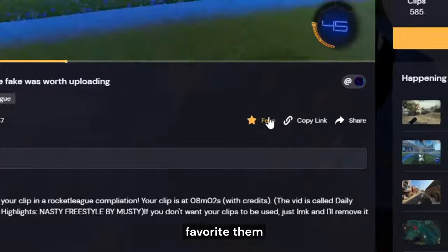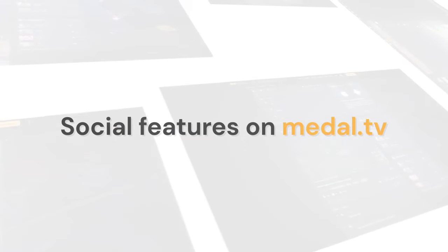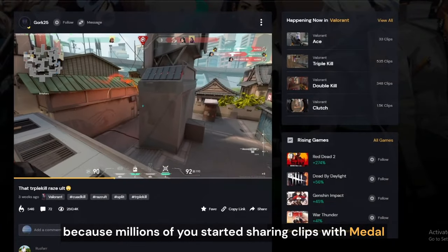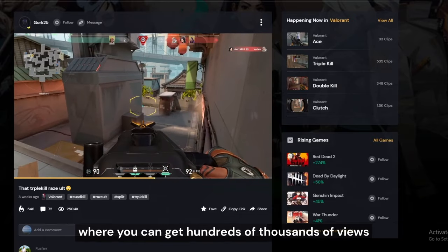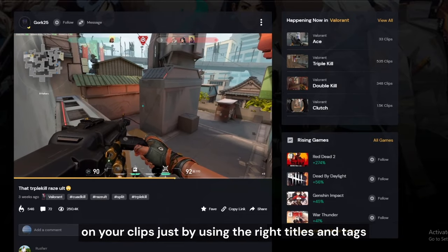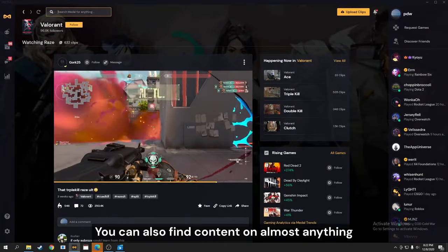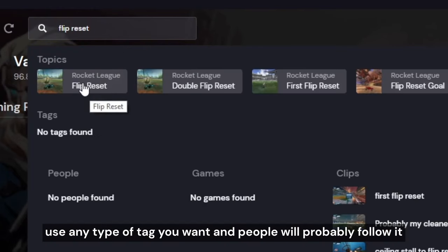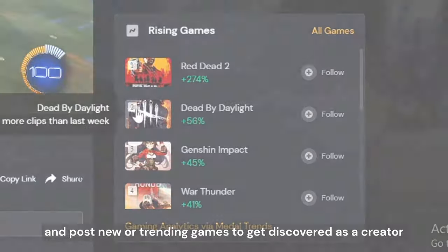You can comment on clips, favorite them, share them, tag friends, and much more. Because millions of people started sharing clips on Metal, we've been able to grow it into a really big platform where you can get hundreds of thousands of views on your clips just by using the right titles and tags. You can also find content on almost anything, so go crazy. Use any type of tag you want and people will probably follow it. You can use hashtags and post new or trending games to get discovered as a creator.